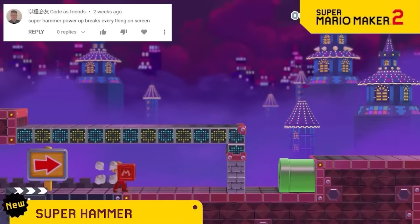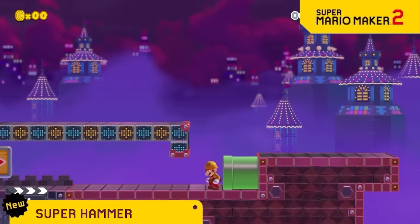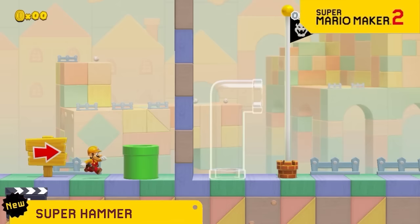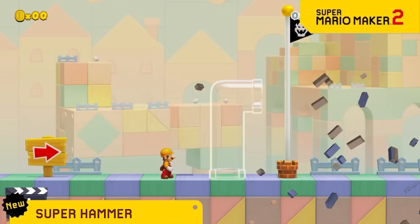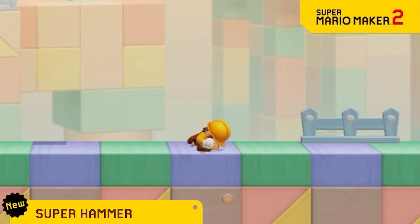The builder power-up was cool but a little bit limited in its abilities, so now we're making its hammer super strong to be able to break through literally anything. So once you get this, you can always just break your way through to the goal. Just be careful you don't accidentally break the goal. Haha, oops!